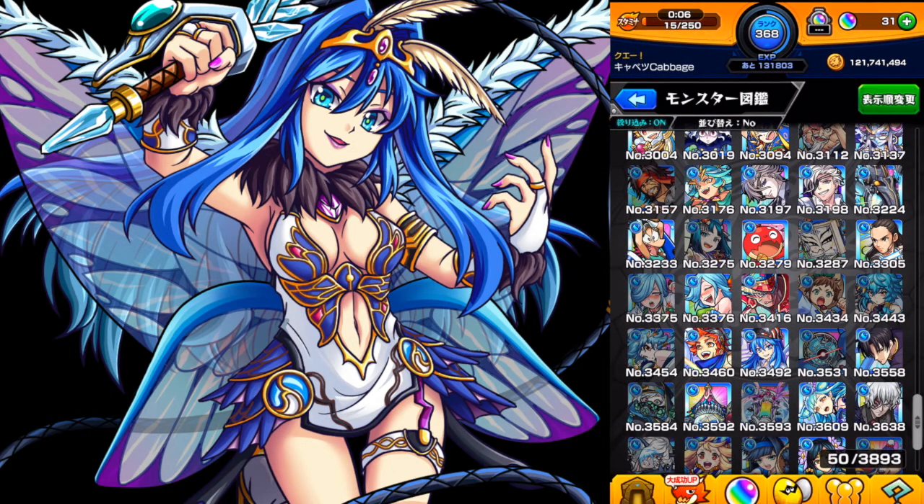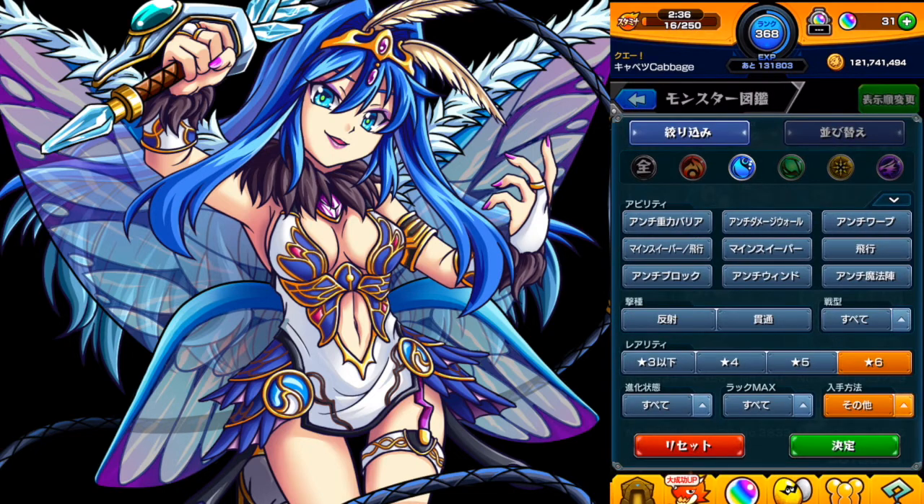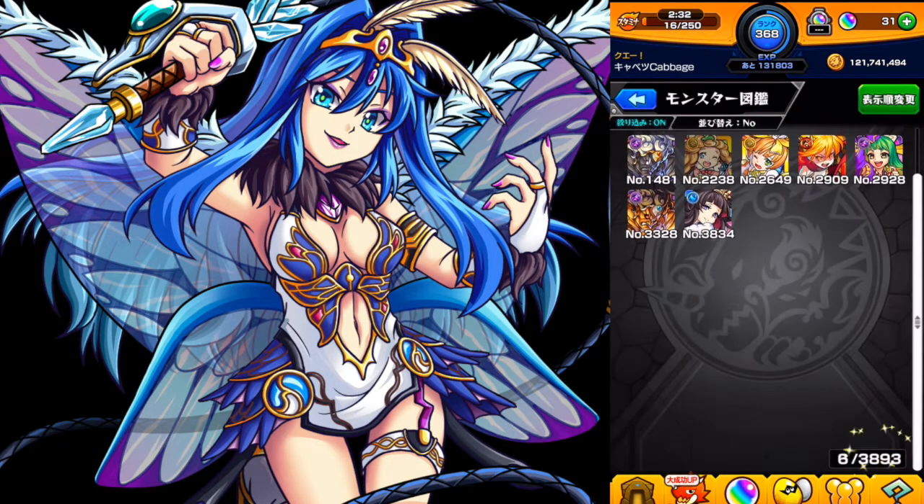Next is another semi-recent super extreme, and that is Rixson — actually, I guess she's the newest. She is a bounce with null gravity barrier or null damage wall. That double null is not one where you really need to use both in the same quest, but having both available makes her very versatile, so you can bring her to either gravity barrier quests or damage wall quests. Looking at all drop monsters with bounce, null gravity barrier, and null damage wall, I think Rixson might be the best for the greatest balance of usability and ease of making.